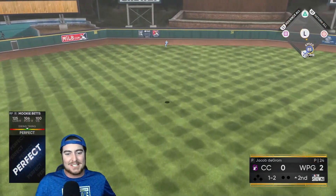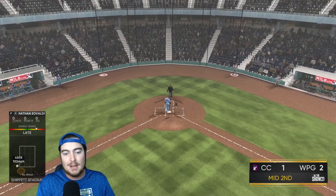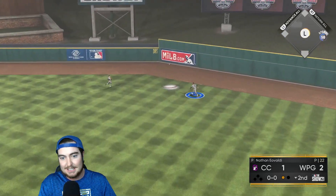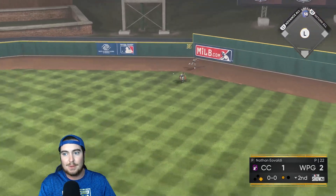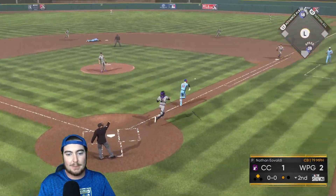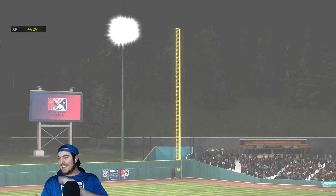Mookie Betts went up and got that ball that was at his eyes and took it 452 feet to straightaway center — we get one of those runs back. Eovaldi pops it up to the catcher to end the inning. We need Eovaldi to lock it in and give us some depth. He's now giving up a hit in the gap, but we strand the runner. De Grom gets a punch out — we get bailed out of that inning. Zero for Eovaldi in the second. Let's see if we can even this game up early with our debut guys coming up.